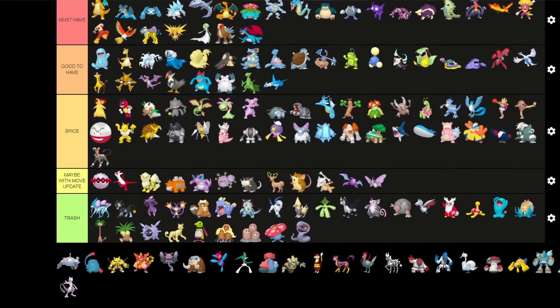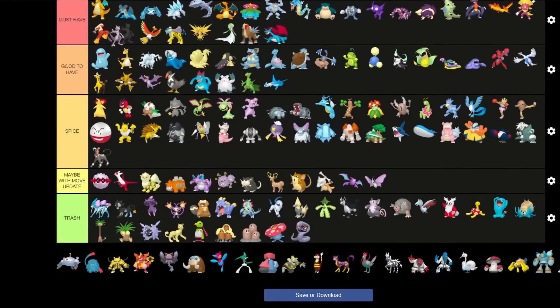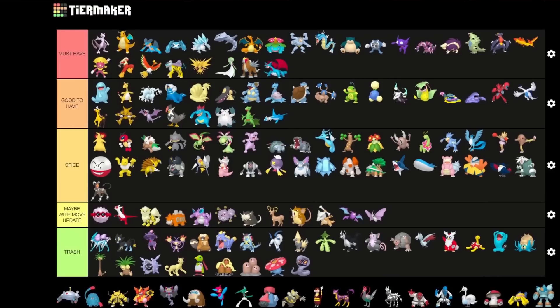I just realized I forgot about Mewtwo — I just added it to the Pokemon. It is of course an S tier Pokemon as a Shadow — one of the best Pokemon. So if you thought I skipped it, no, I just forgot to add it. But definitely one of the best Pokemon you can have as a Shadow variant.